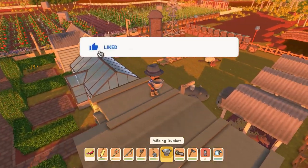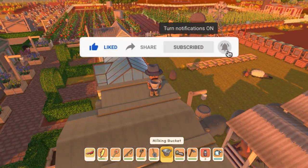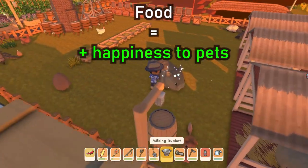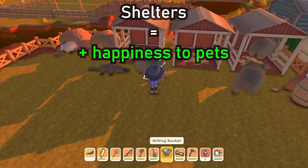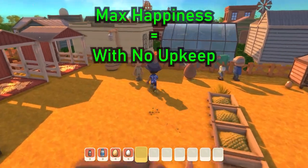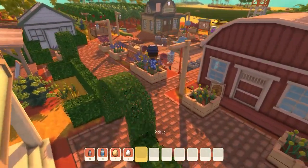We also decided to build a nursery animal farm right in our base area. The benefit is that we put gates in so the locals will come in and pat them for us, giving them more love and attention. We also have enough feeders for them all and their own shelters each. With all that they now have max happiness and we literally do not have to do anything — you just have to make sure there's enough food in the feeder.